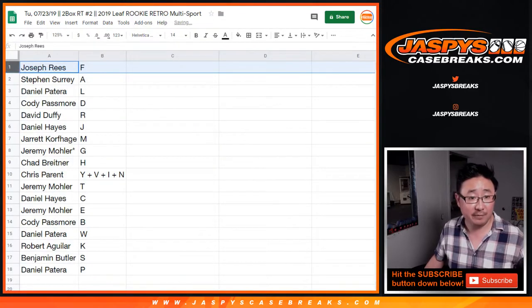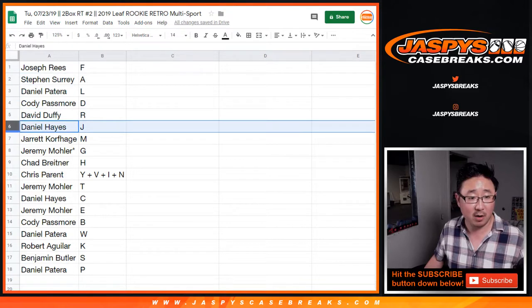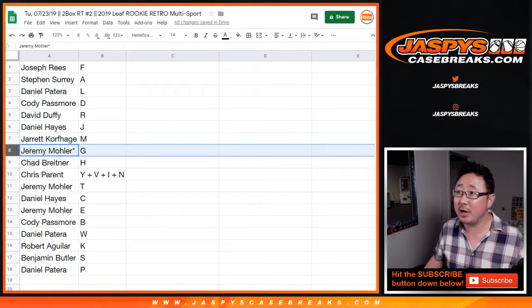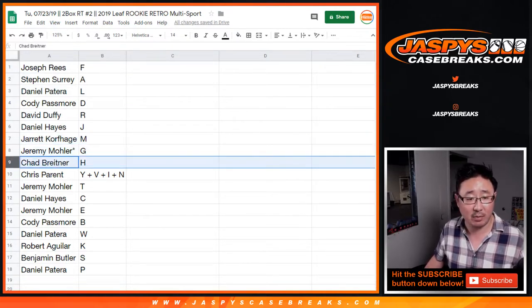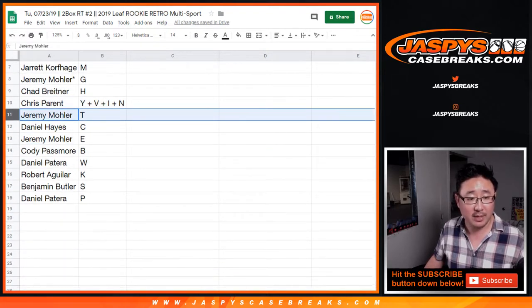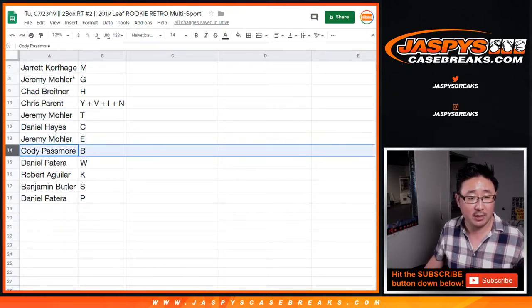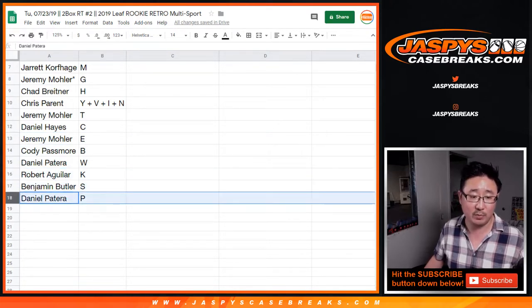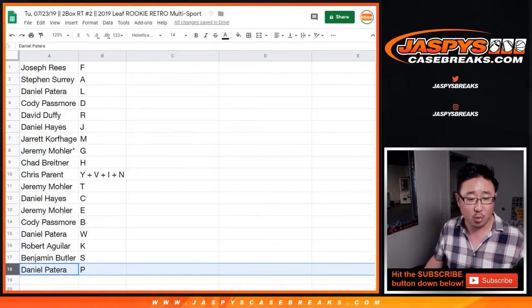Joseph, you have F. Stephen Sir with A, Daniel with L, Cody with D, David with R, Daniel with J, Daniel Hayes with J, Daniel Batera with L, Jared K with M, Jeremy with G, Chad with H, Chris Perrin with Y, V, I, N, Jeremy with T, Daniel with C, Jeremy with E, Cody with B, Daniel with W, K for Robert, S for Benjamin Butler, and Daniel Patera with P.